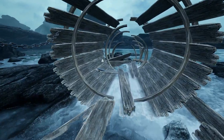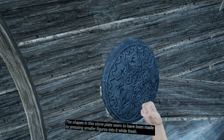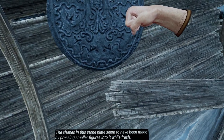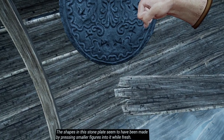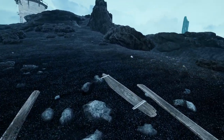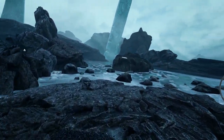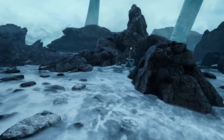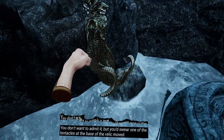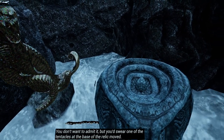What's in here? We've got a little Cthulhu icon and some sort of medallion with Cthulhu in the middle. Seems to have been made by pressing smaller figures into it while fresh. Can we put that in our pack? Yeah, we have those in our pack. I'm not sure what we're going to be doing with any of this stuff. You don't want to admit it, but you swear one of the tentacles at the base of the relic moved.